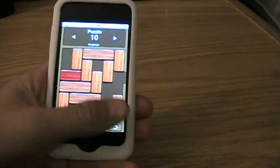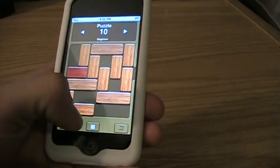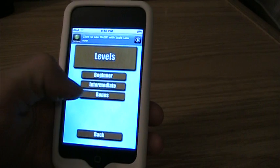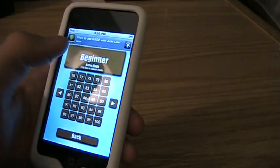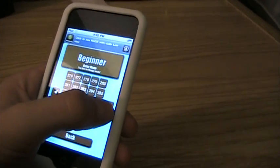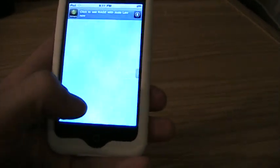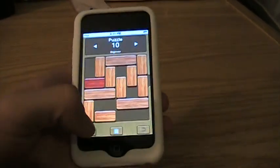So basically, you just move these blocks around to try and get this red block out. This resets back to the menu, or bonus, intermediate, beginner. So there's a ton of levels — there's 300 levels. It's a really fun and time-consuming game, and that goes to bonus and stuff.